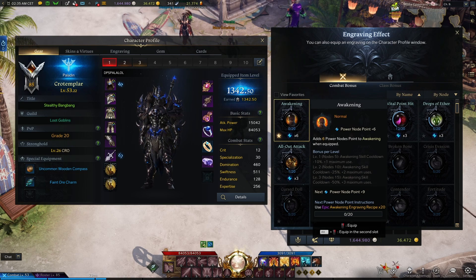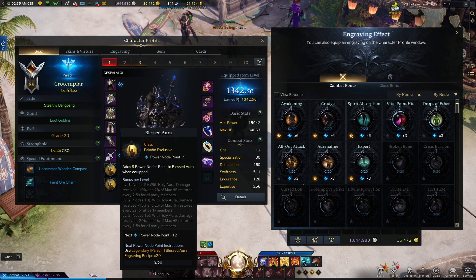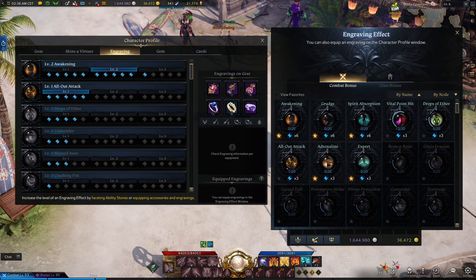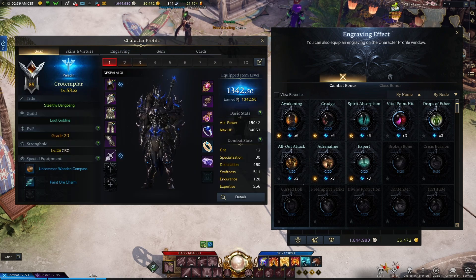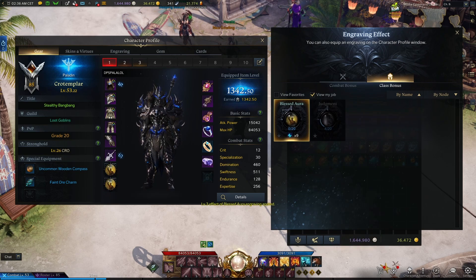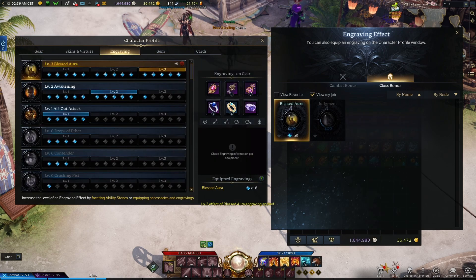Keep in mind you can use 2 of the same engravings this way if you choose. As you can see here I only have 3 notches in blessed aura from gear alone — not enough to enable it. But if I add the engraving recipes for blessed aura, each one gives me 9 points. This is essentially overkill since I have 6 more points than needed, but since my gear is not fully optimized this is what I'm running with at the moment.